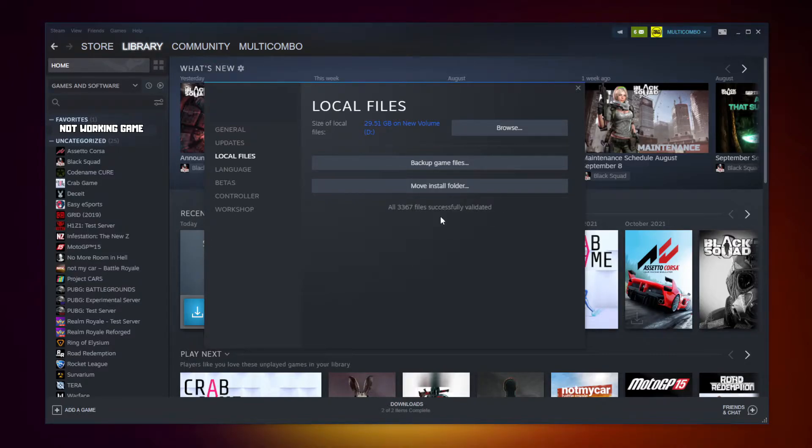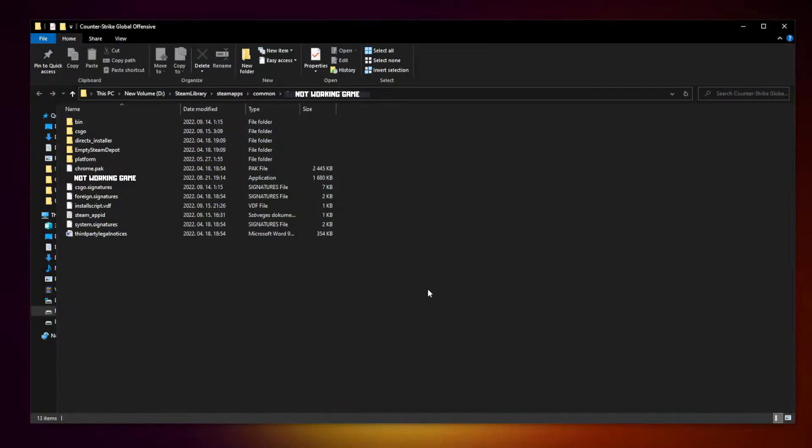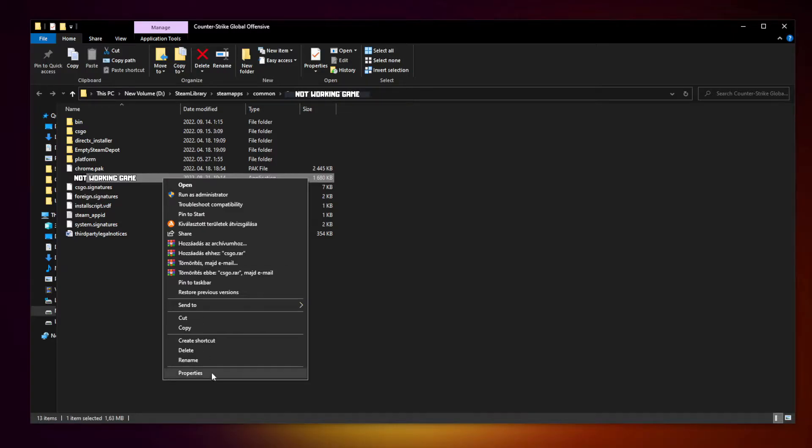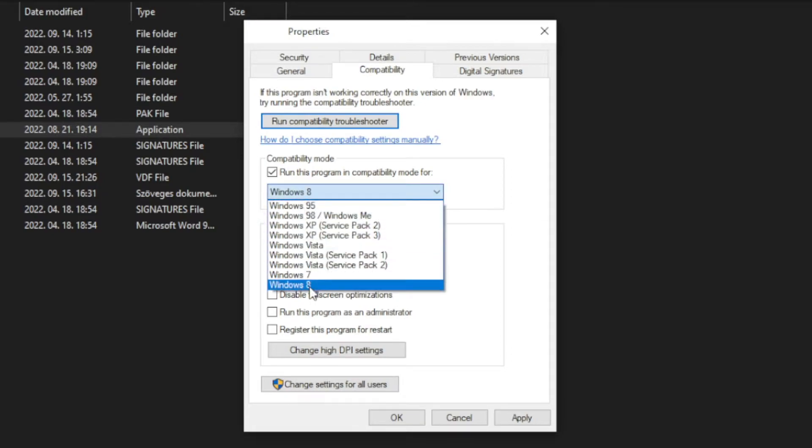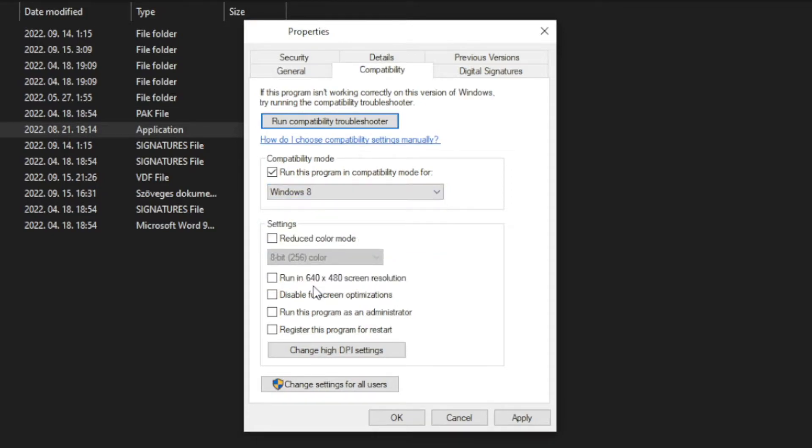After completed, click browse. Right click the not working game and click properties. Click compatibility. Check run this program in compatibility mode. Try Windows 7 and Windows 8. And check disable full screen optimizations. And run this program as an administrator.